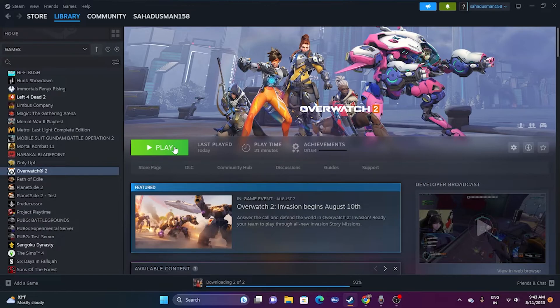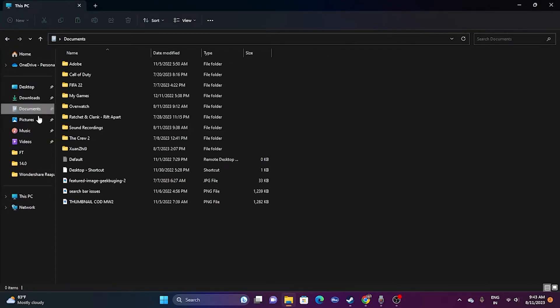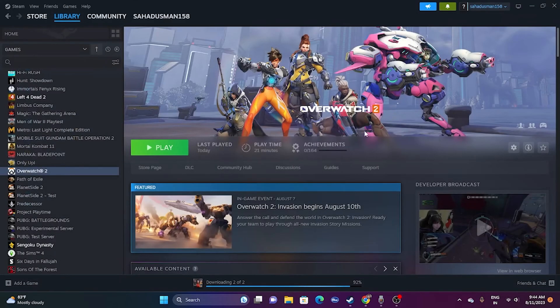If the issue is still there, try deleting the saved game file. Open File Explorer, go to This PC > Documents, and find the Overwatch 2 folder. Delete that folder — keep in mind you will lose your game progression. After deleting it, close and try launching the game from scratch again.